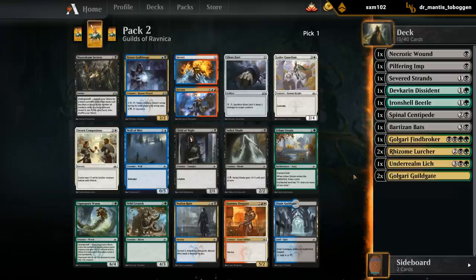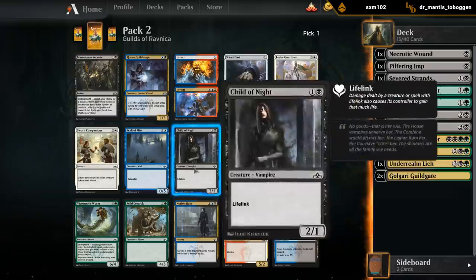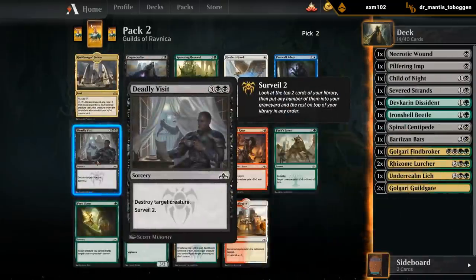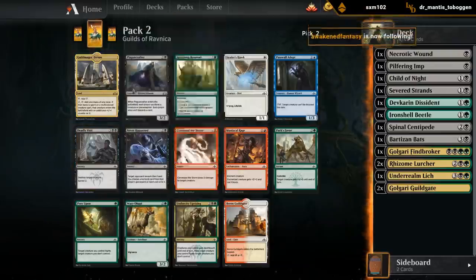Probably just taking the Child of Night here - it's not an exciting pick, but it's a 2-drop that we can play. Ooh, Deadly Visit is much better! Don't want to play a lot of non-creature spells, but Deadly Visit is perfect.